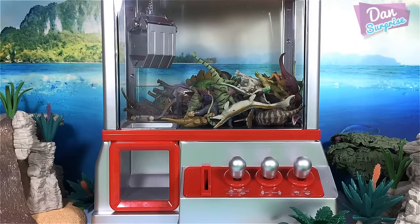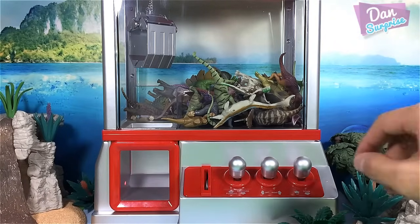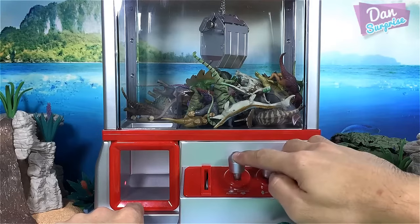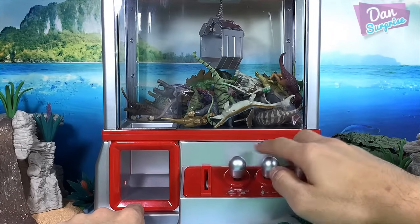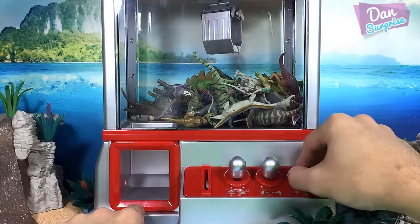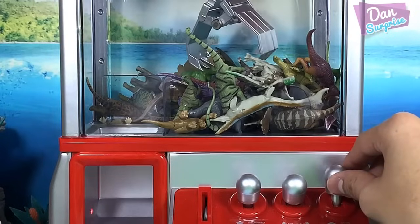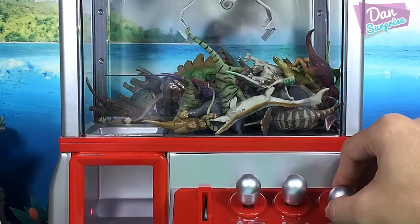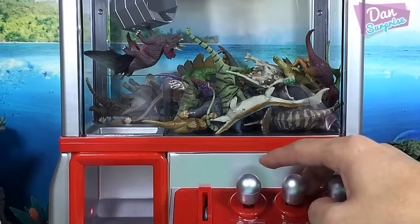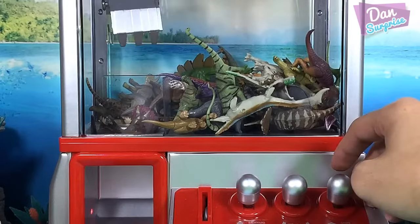I'm going to put the first coin into the machine and catch our very first dinosaur. I'll move the claw and aim for this one right here - let's go get it. It's not working, so I'm going down. Let's try again, we don't have much time. Yes, we managed to get one - actually two! Looks like we got the triceratops and pteranodon at the same time - wow, that is awesome!